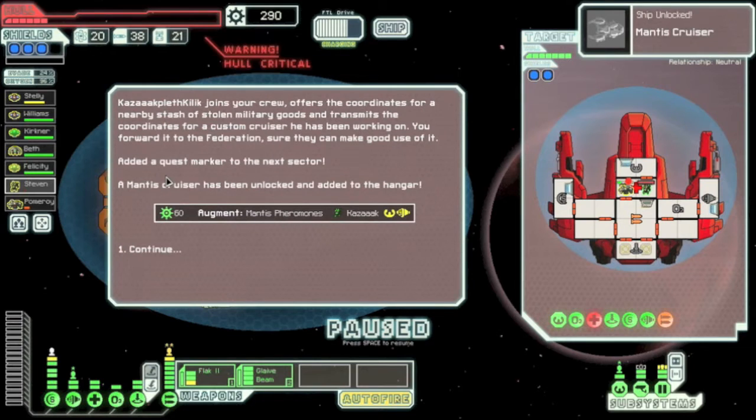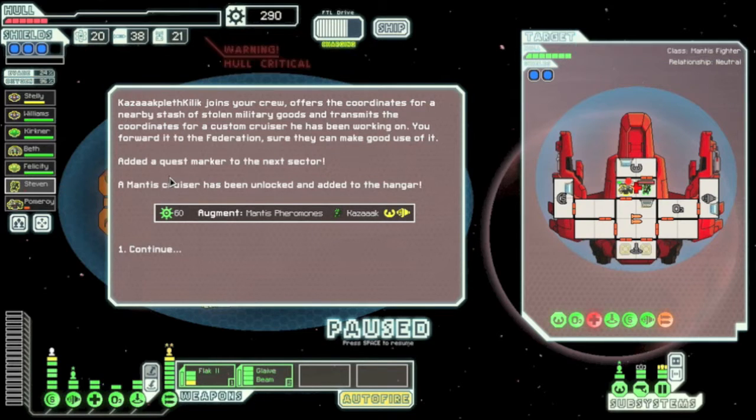You get the text, click Accept, and there we go — Mantis Cruiser Type A. You get Kazak Paleth (I think that's his name), you get Mantis Pheromones which makes your crew 25% faster, and a Quest to the Next Sector.